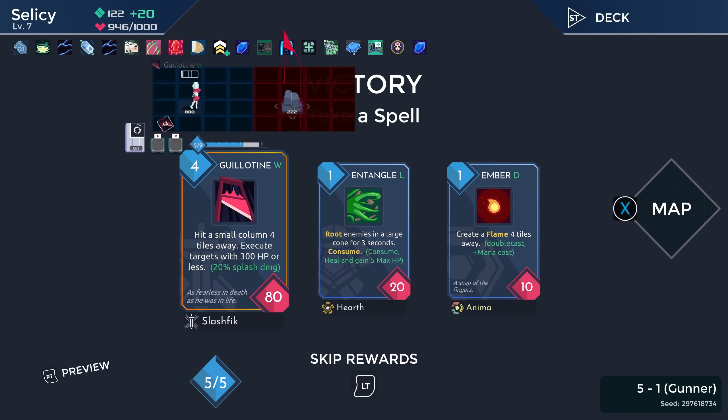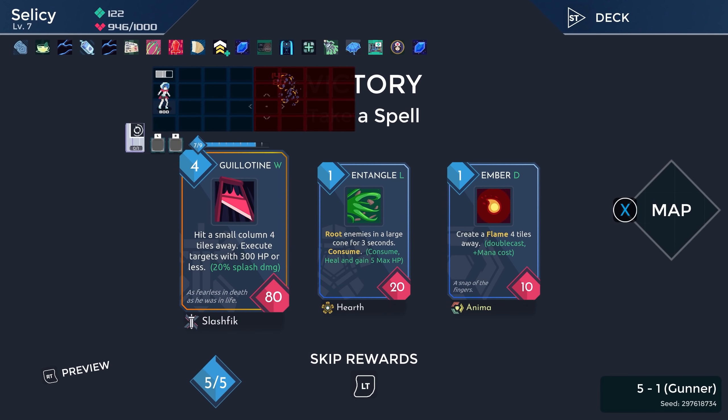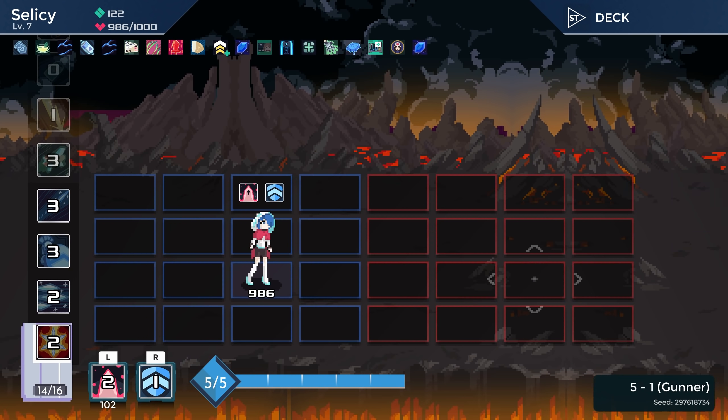We want to save all the hostages we can. Guillotine — it is an epic rarity card, but it's just not that good. It costs four mana to do 80 damage to a column and instantly kills enemies that have less than 300 HP. The problem is most enemies coming up soon don't have less than 300 HP. Let's try it and see how it goes — I'm not optimistic.